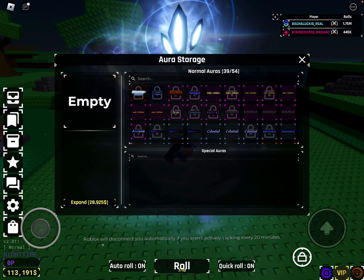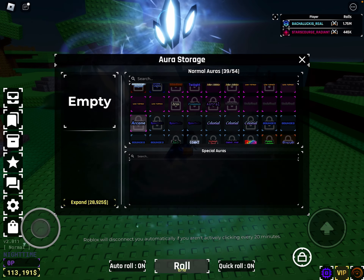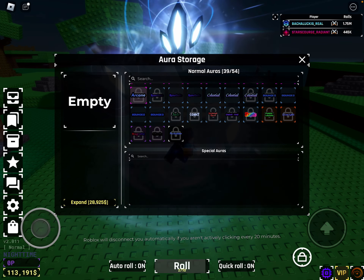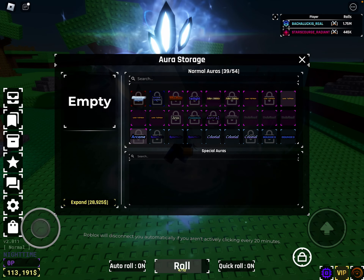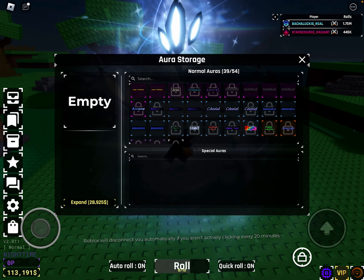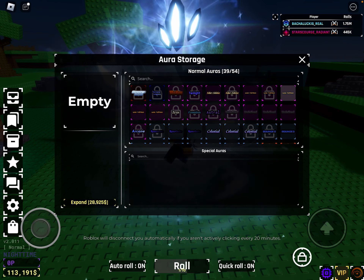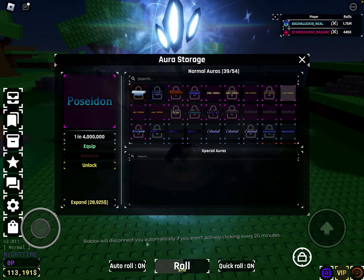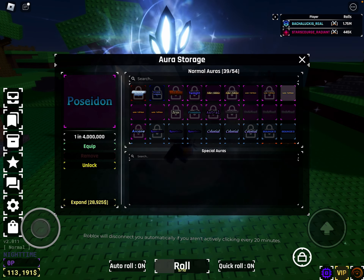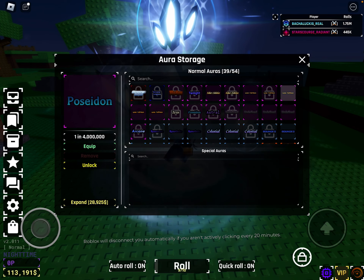If you guys want to see my inventory, here it is. I got some really cool stuff. I'm gonna add a second Poseidon but I added that to the biome randomizer cause I don't need it.